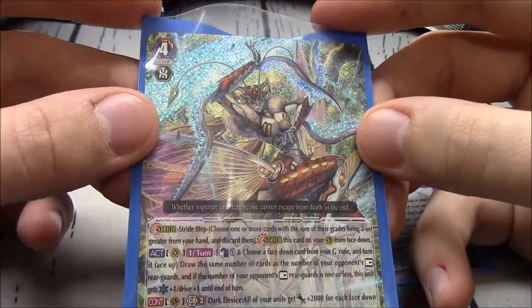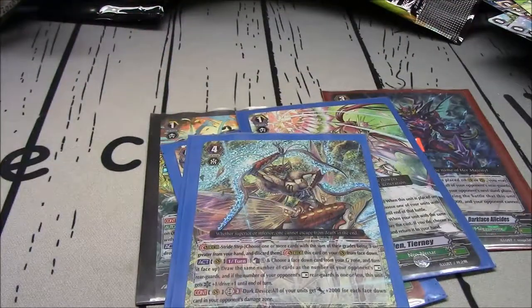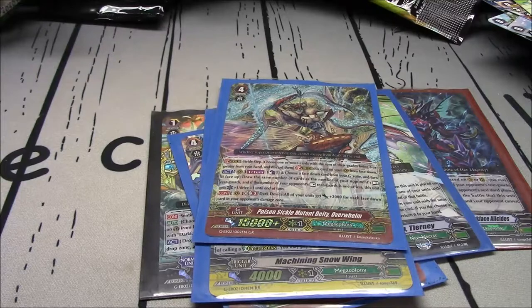Simply pulling Overwhelm in these three boxes did overwhelm me with how good these pulls were. I mean Baloord is nice too — bought some boxes with a friend for once, Custy, and he didn't get shafted. Custy always gets the short end of the stick but this time I think he got his money's worth.